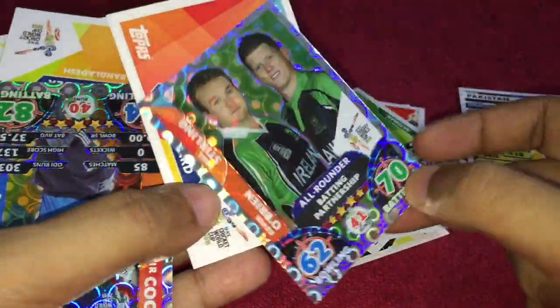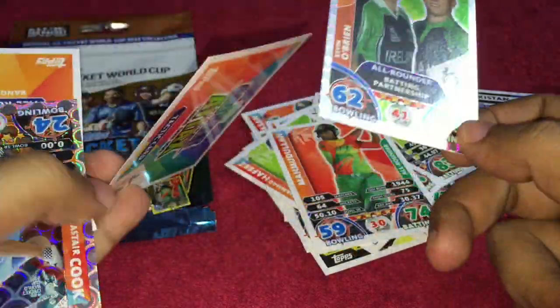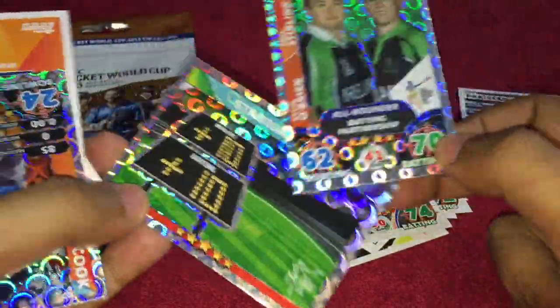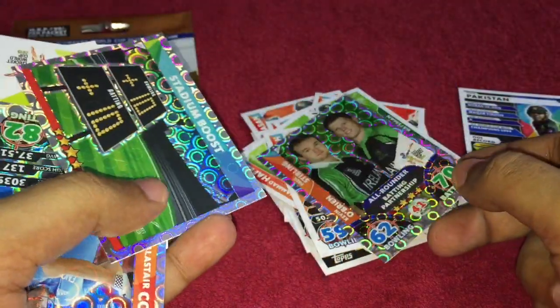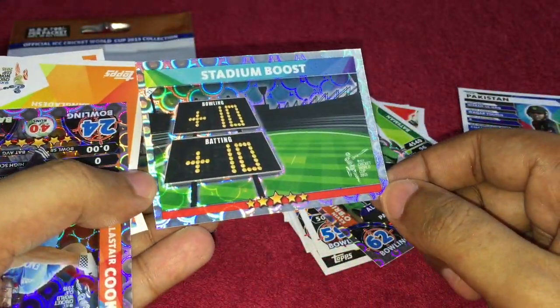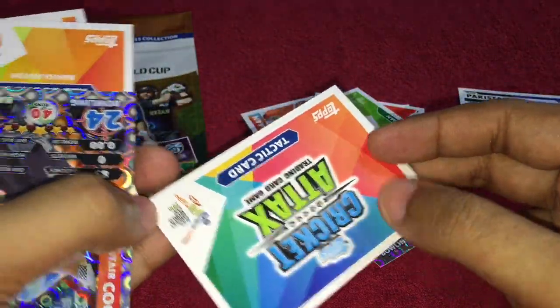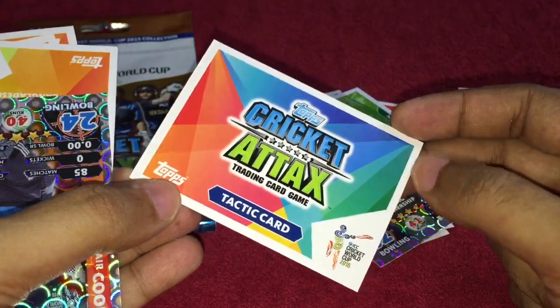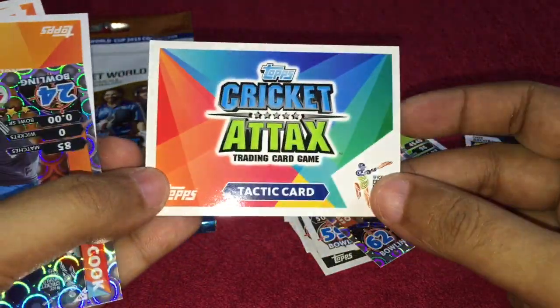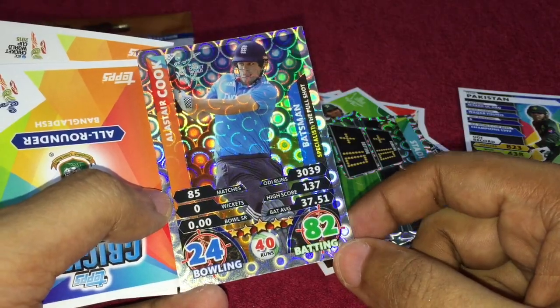I'm guessing this can be used in the game very differently. Again, a bowling or a stadium boost card. I think it says a tactic card. England player Alastair Cook.